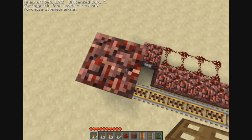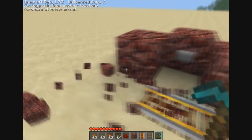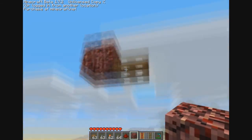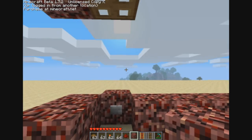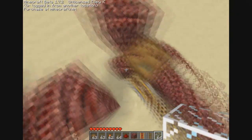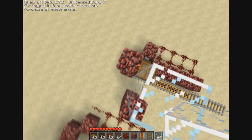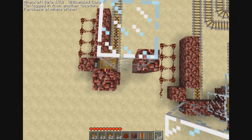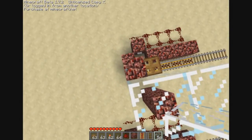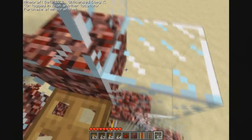This goes wrong. One trap door. These blocks you don't actually need — you need this, and this is the place where they will fall. Now place some glass up in there. It holds only three minecarts.